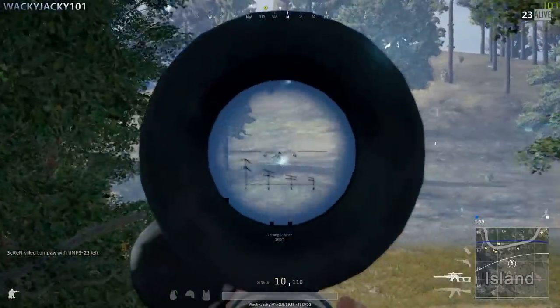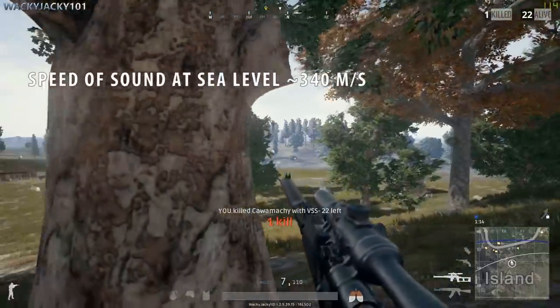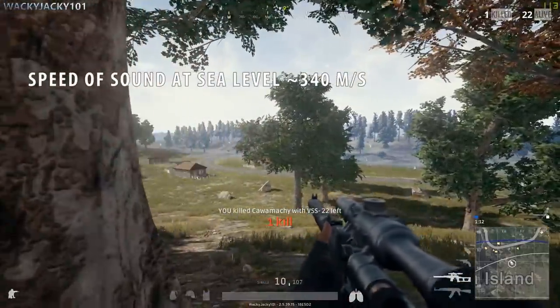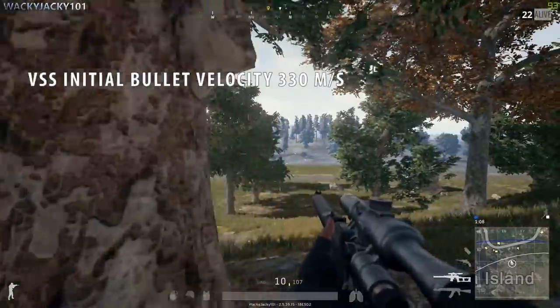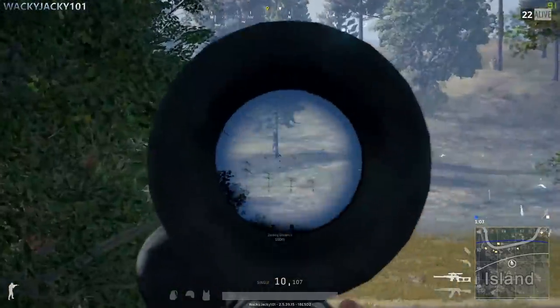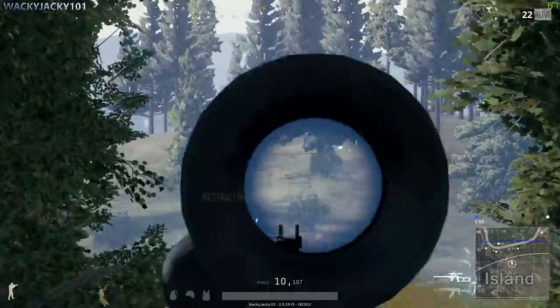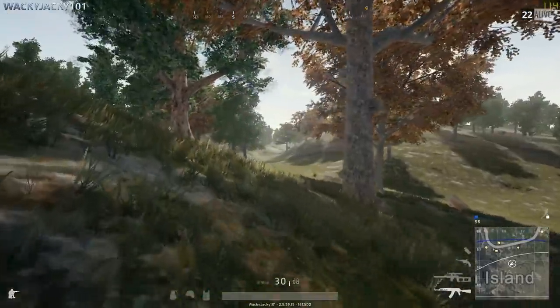When it comes to bullet velocity, the VSS has the lowest of all sniper rifles. The speed of sound at sea level is approximately 340 meters per second and the VSS has a bullet velocity of 330 meters per second, meaning it's subsonic. There will never be a sonic boom and the bullet will hit at pretty much the same time as the shot can be heard — if at all you are able to hear it, since it's suppressed.